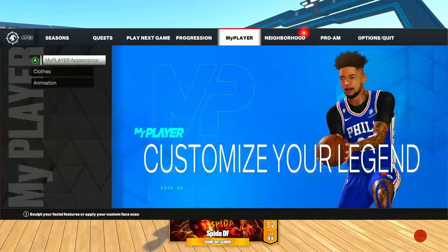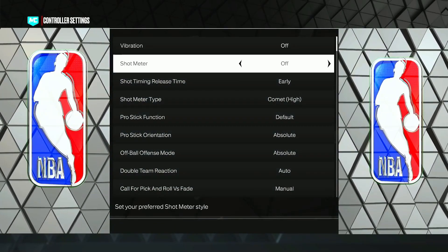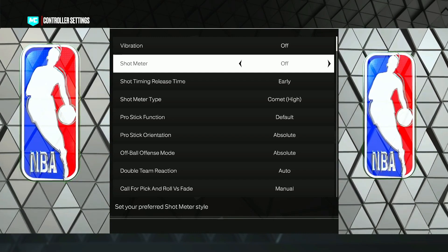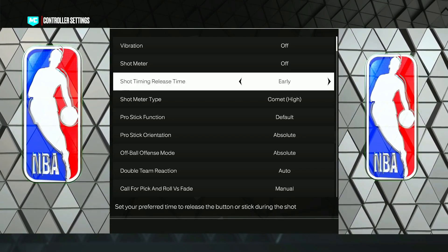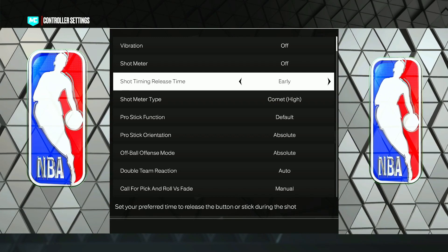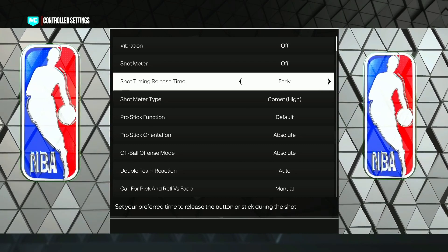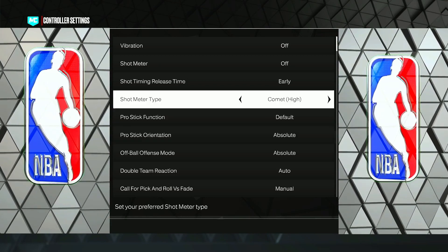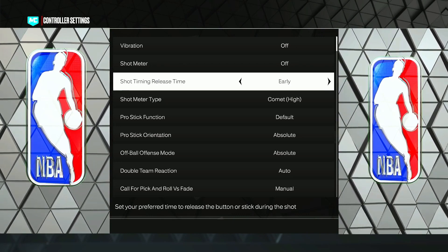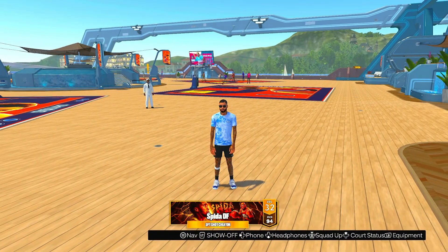The first thing I want to show you are the best shooting settings. Go to controller settings. For the shot meter — it isn't that bad this year, however I recommend getting used to shooting without it because you will become way more consistent. For shot timing release time, the best setting is Early — this changes when in the jump shot you have to release the ball to green it, and Early is just the easiest to time. Vibration is up to you, and the rest of the settings don't really affect shooting.